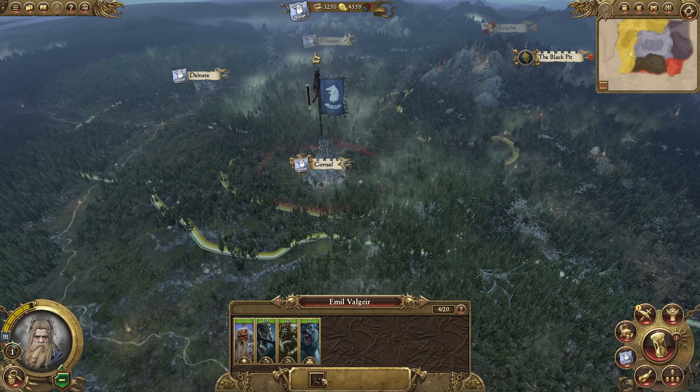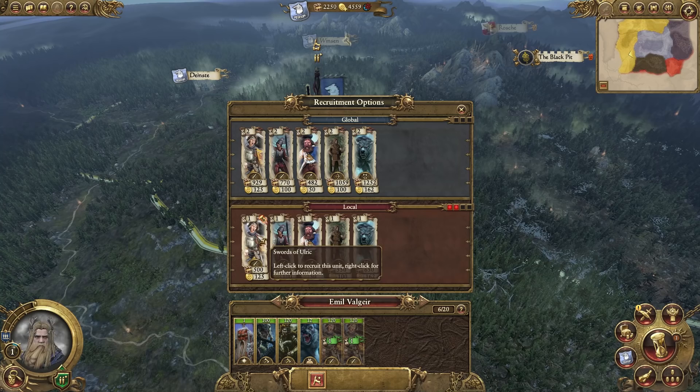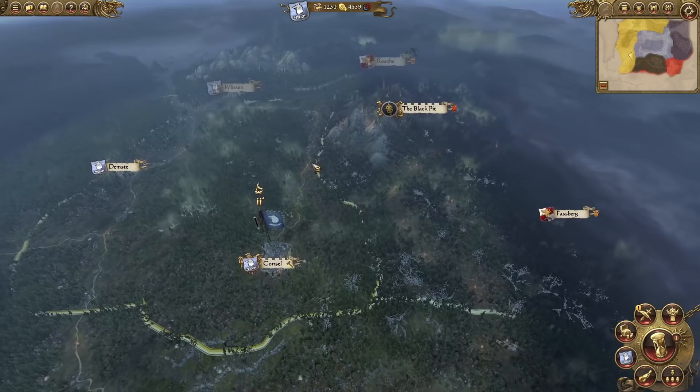The rest of our money has to be spent on building up an army. So we have some Middelheim Militia, some Winter Wolves of Middelheim, some Huntsmen, and some Swords of Ulrich. I guess we'll pick up some Swords of Ulrich to begin. We can recruit four, which I think is going to be nice for our initial starting battle line, because we need to prepare our forces as soon as possible.